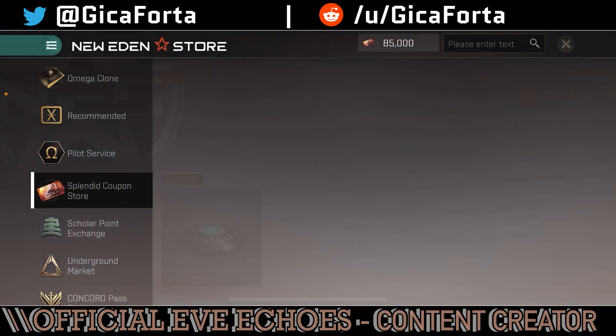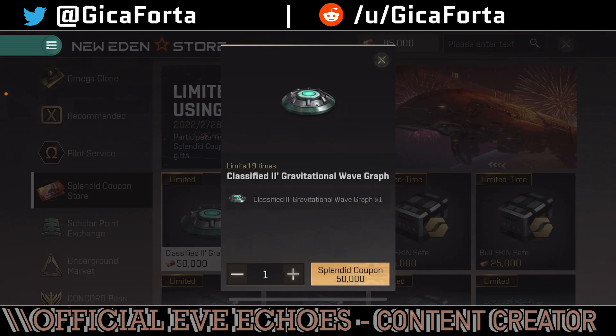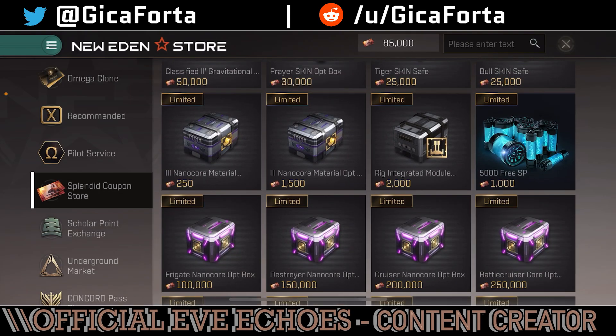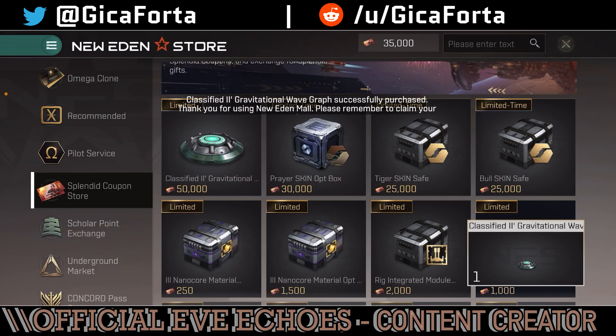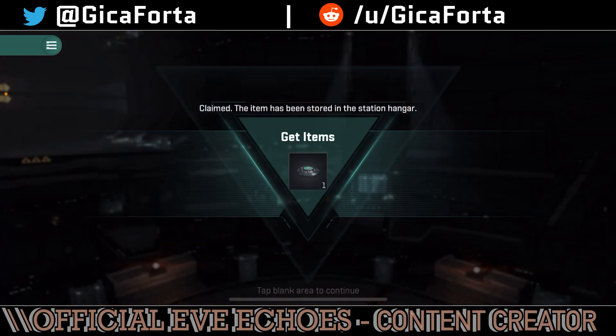So I'm going to go into the store, into the Splendid Coupon, classified to Gravitational. I'll buy one such gizmo. It's going to cost us 50,000 coupons — and you'd be better off just storing the coupons and trying to get one of those nanocores at the end of the event. But nonetheless, let's buy this, claim it, and activate it.